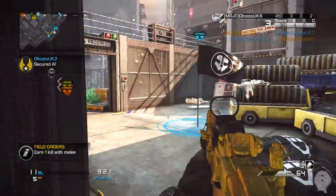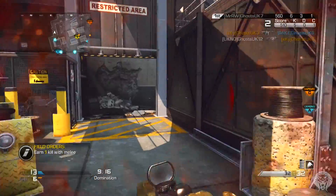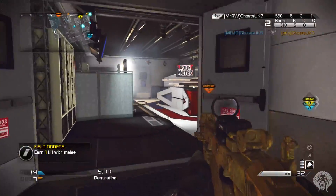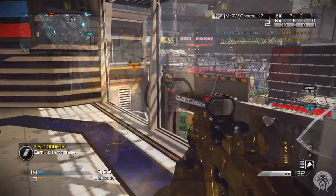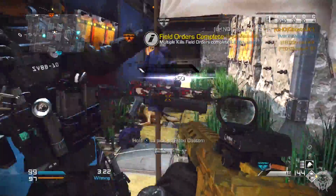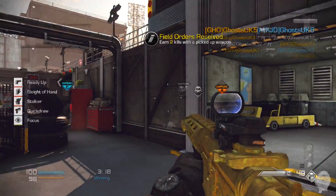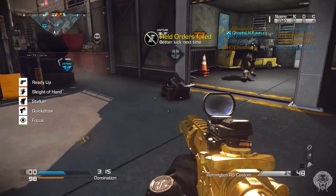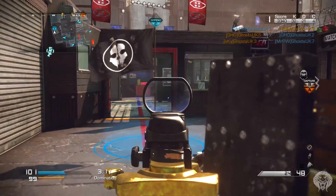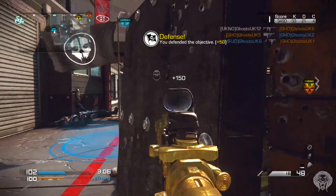Today we're looking at the map Showtime, which if you haven't guessed already is a reimagined version of the CoD 4 map Shipment. That's right - the crazy, tiny map Shipment from CoD 4 has actually returned in CoD Ghosts. This is gameplay of it right here, but first we're going to take a look at the field order. Every map has one of these and this is a very, very strange one - I still don't 100% understand it. I actually managed to get this in a normal game, not even a setup demonstration.